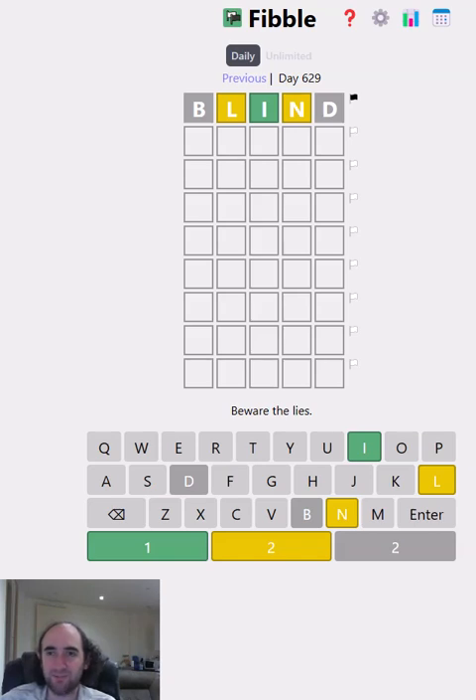Hello again, welcome to today's attempt at the Fibble Puzzle. This is Wordle, but there's a liar in every row. So maybe that B is lying to us — should it be yellow or green? Who knows? Or maybe the L, I, N, or D is the liar. The only way to find out is to play.